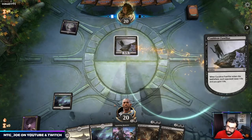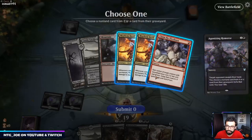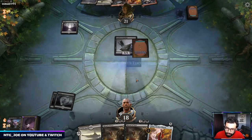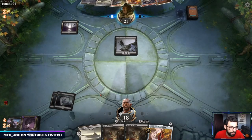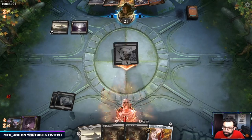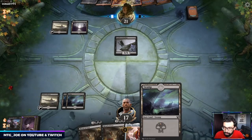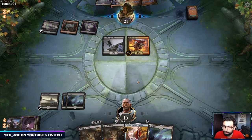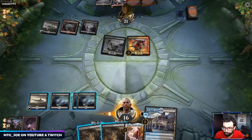Okay, this is a sacrifice deck — claim, claim, Mayhem Devil. I'll just get rid of the Devil here so they don't have a play on two. We can wipe on three, hopefully draw into a fifth land. So they go Mayhem Devil here, I sweep, and then hopefully draw a fifth land and play out Golos.